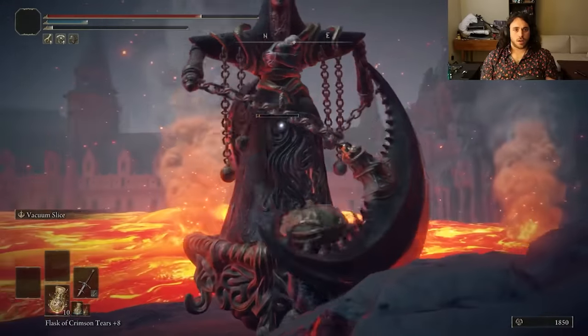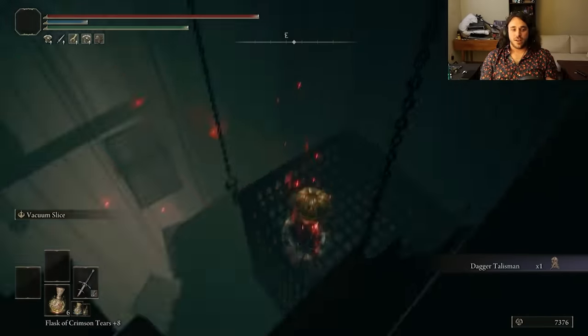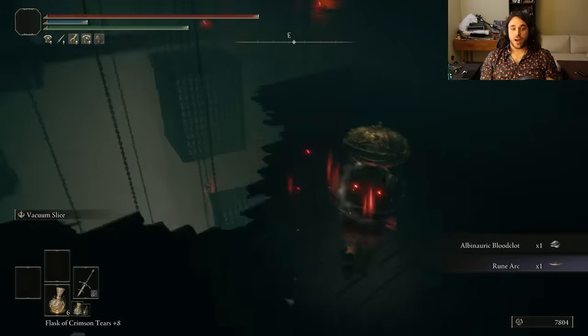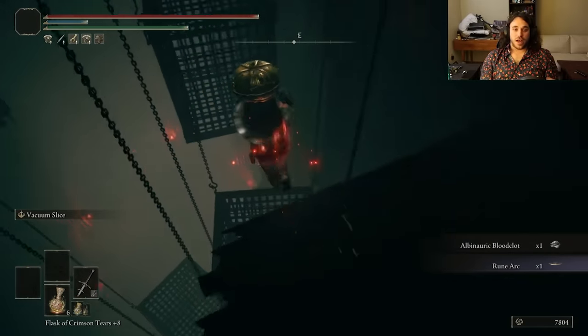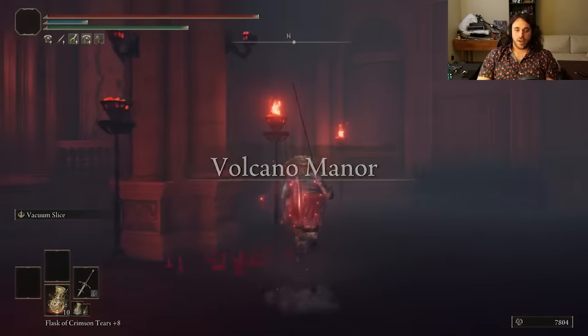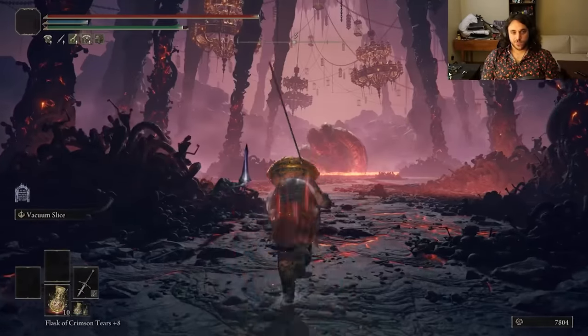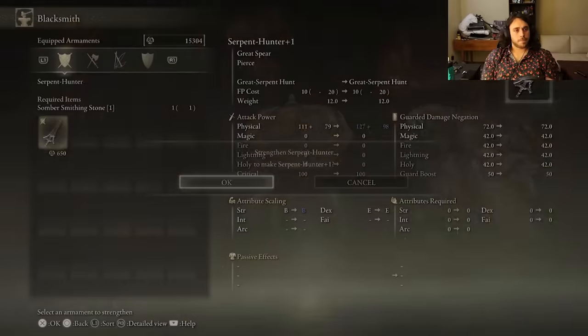Then we fight the Abductor version just so it can't hit me through a wall. Go through the Fog Door to get the Dagger Talisman and a free Rune Arc — but we didn't pick up the Somberstone 5, 6, or 7 in the town. Hey, past Phil, just go get those — they are free. Too bad my advice can't travel through space and time. So we get the Serpent Hunter and can level it up to plus 4, and I think that should be fine enough. It mostly scales with strength.